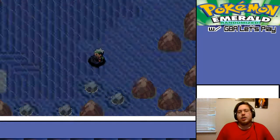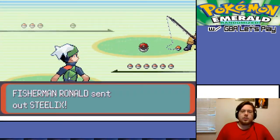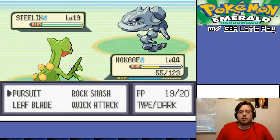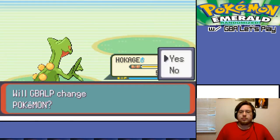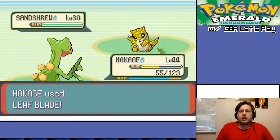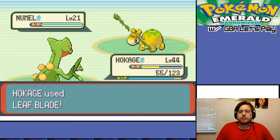We could have got a Nincada here, which is also okay, but frankly I don't really care which one I get. He's ground type, which makes it a lot easier, thankfully.